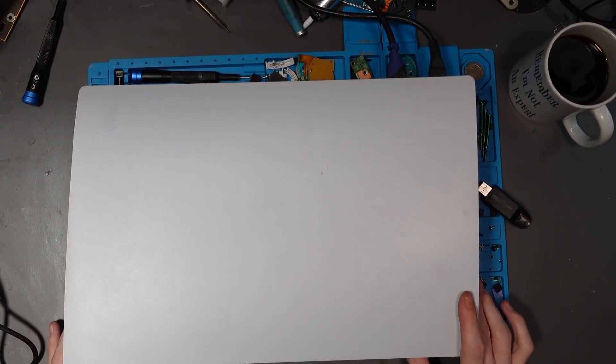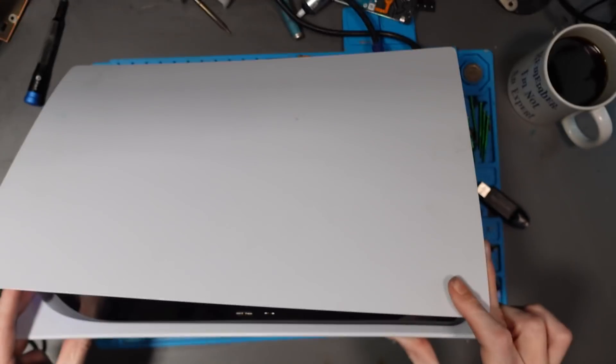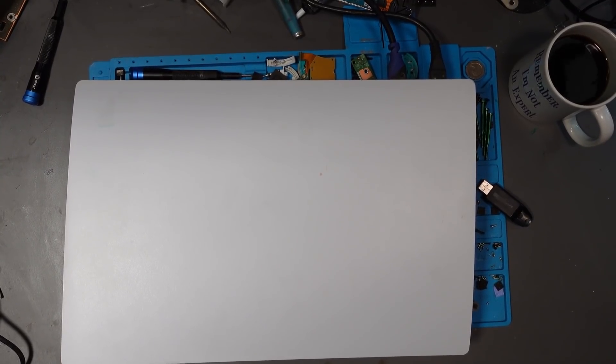So, this PS5 has got a pulsing blue light — kind of like a ghost white light of death, sort of. If I flick over to Game Capture here, you can see we've got a black screen. If I unplug the HDMI port, it comes up 'no signal' like that. But the console's actually turned on. Just plug the cable back in, and as you can see — no signal.